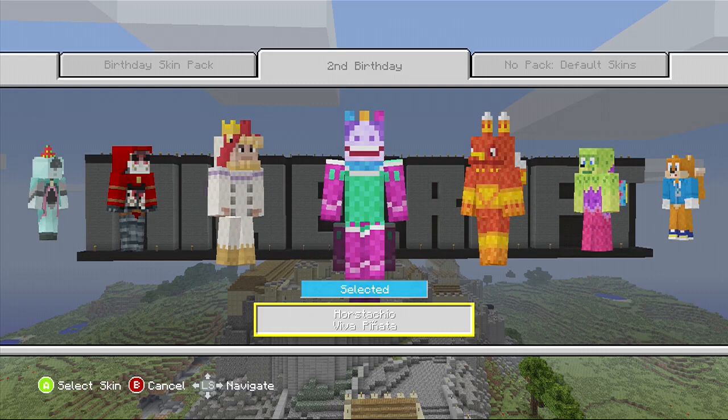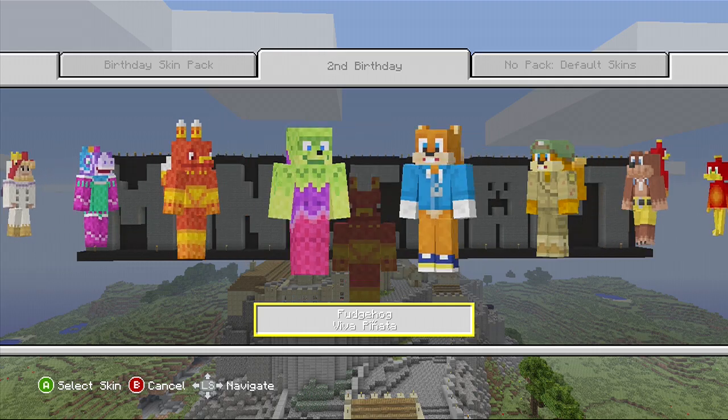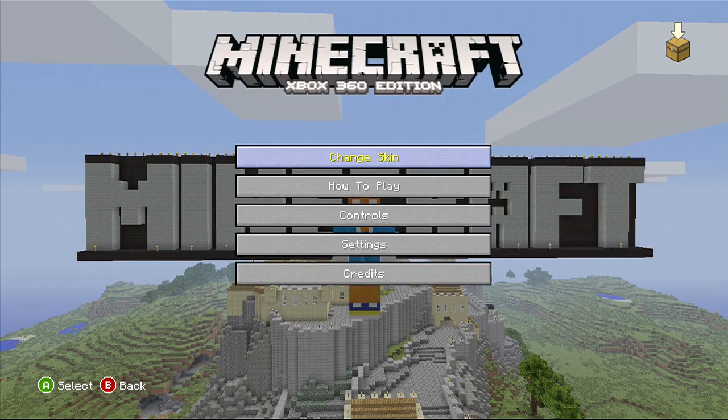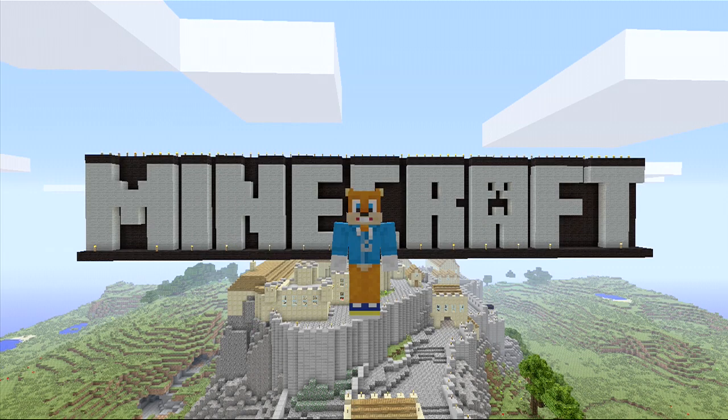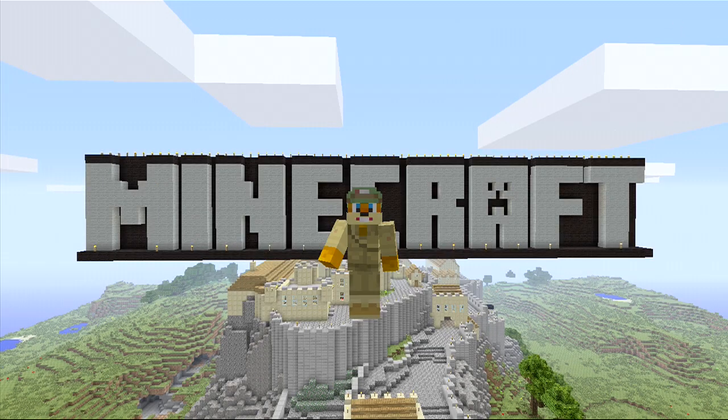This is going to excite some people — it's Viva Piñata! There are three different piñata skins. You may remember this character from a recent Infamous Versus episode — it's Conker. I prefer Bad for a Day, but I prefer Live and Reloaded because it looks more badass.